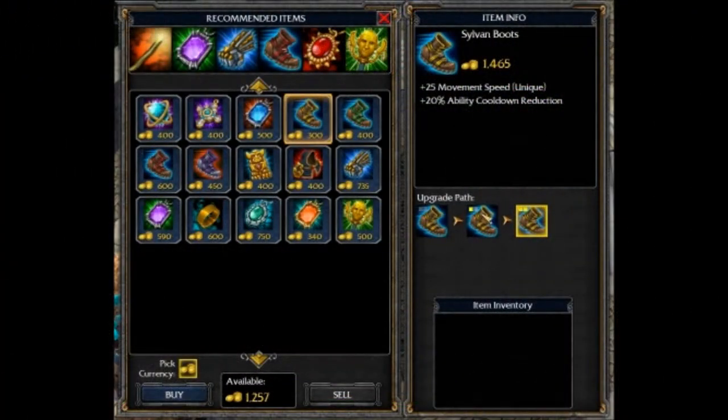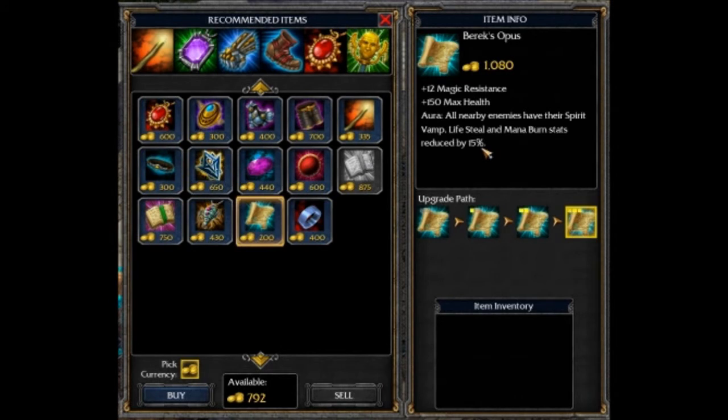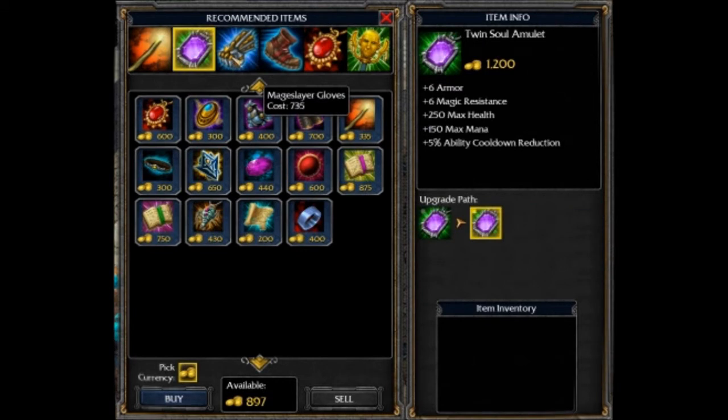I usually build movement speed and cooldown reduction so I can spam my spells faster and get to the fights. I build a Ruby Pendant — it gives you a lot of health, health regen, and armor. I also build Barrick's Opus, which gives me a lot of magic resist, a little bit of health, and cuts down on auto attack damage. Penman's Absorber gives armor, health, and health regen. Mage Slayers give me the mana and mana regen I need to keep casting spells. And Twin Soul Amulet is just kind of everything — armor, magic resist, health, mana, and cooldown reduction.